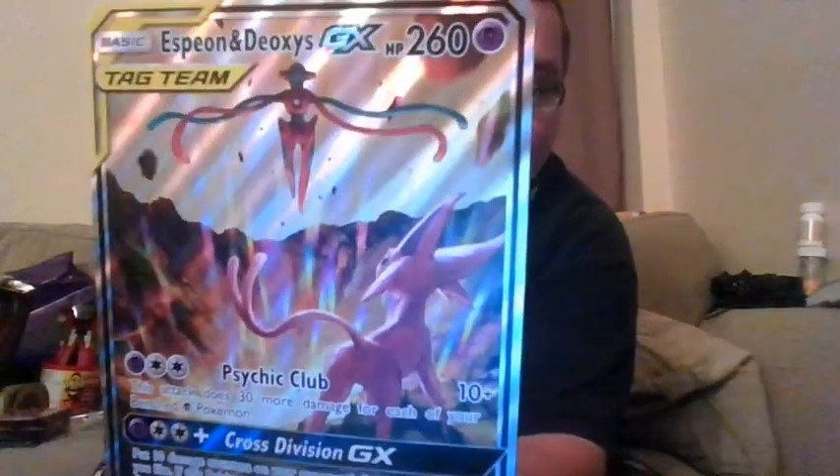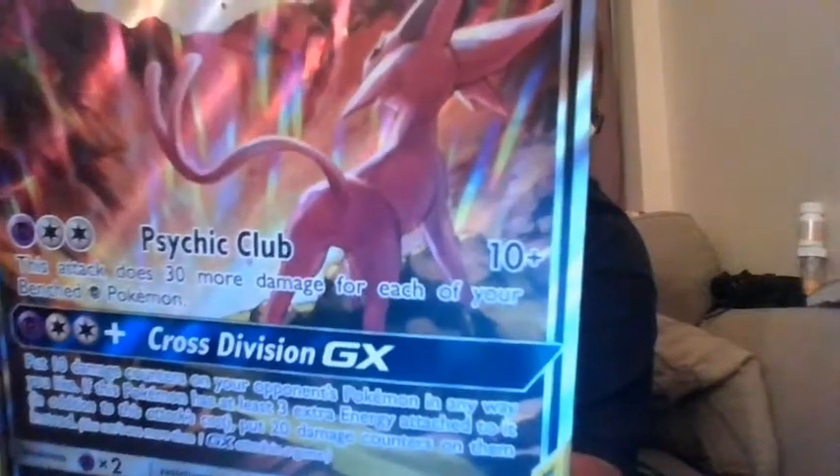Let's get a good shot of the oversized Espeon and Deoxys card. This attack does three more damage for each of your bench psychic Pokemon — so 10 damage base. If you're running a predominantly psychic deck you could have up to five bench psychic Pokemon, so that could be up to 160 damage if your whole bench is full, for three psychic energies. Then Cross Division puts 10 damage counters on your opponent's Pokemon in any way you like. If this Pokemon has at least three extra energy attached, put 20 damage counters instead — so you could do 100 or 200 damage however you want.